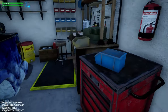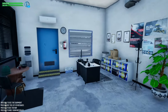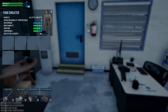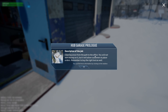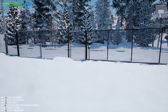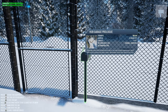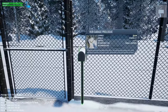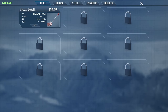Looking around to see how to get started. There's no obvious 'start here' prompt. Going outside, it looks like I need to clear snow from the office — it doesn't make money, but it lets us get customer orders. The mailbox is where you check for tasks. This one's for our hub garage. I guess I'll go in and buy the shovel.